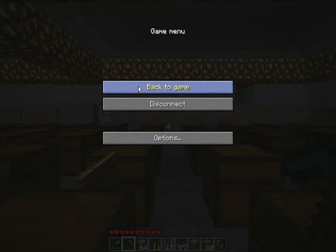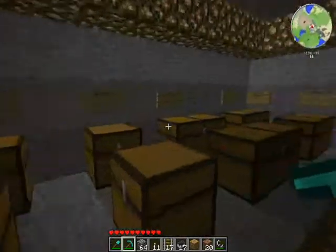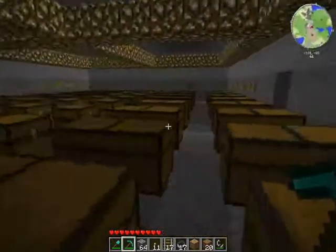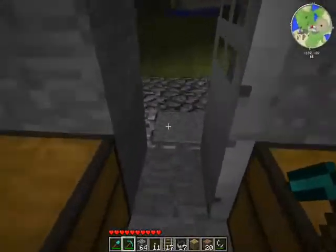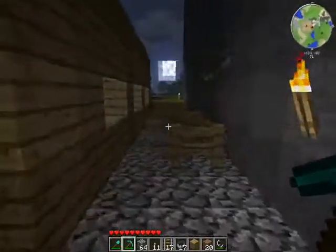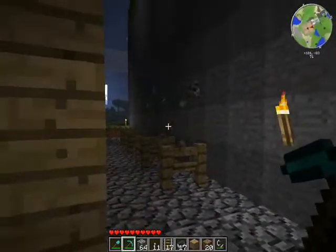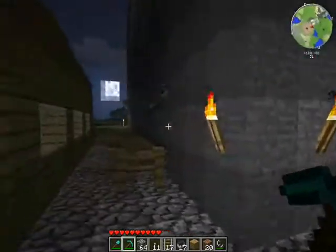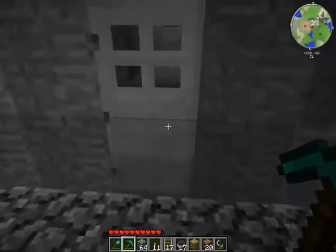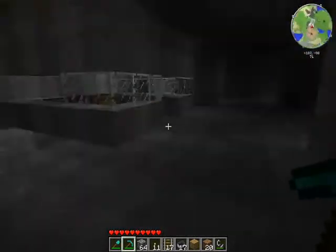I'm going to be showing a house that me and a friend made, and a railway station that I happened to make too. So I'm going to start off in the chest room here — this is our basement for our house. The interesting thing about our house is it uses a combination lock system. I've already punched in the lock for the door, so when I step on there it opens. But if you do not have the right combination, the door will not open, so no one can break into our house, which is very nice.